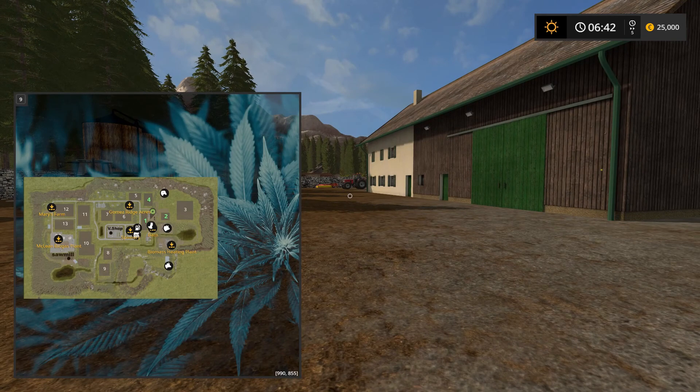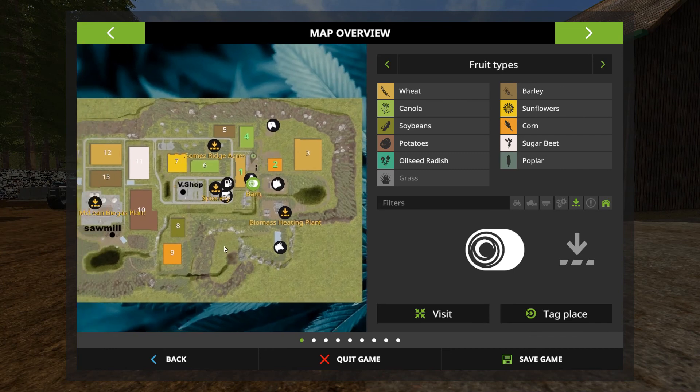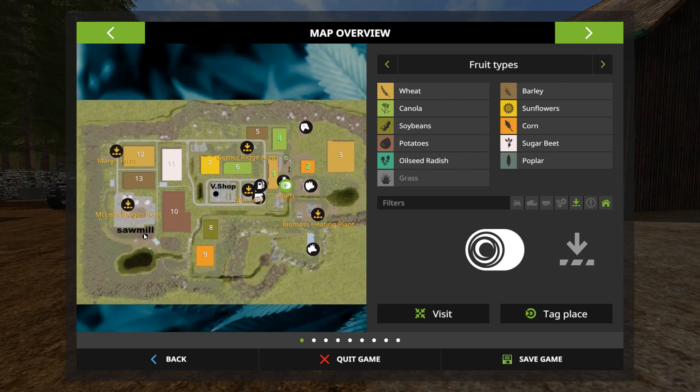Now, small map — we have 13 fields on this map, not a lot, and they are small. We own three fields: number one, two, and four. Some of the fields are larger and quite a reasonable size really. For a single person playing the game I think it's just nice. The map I find is very clearly marked — it was very easy for me to find the sawmill and the vehicle shop.